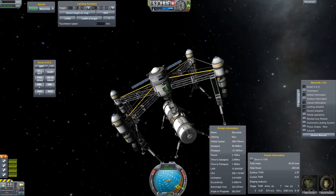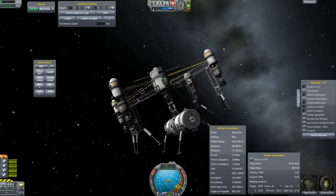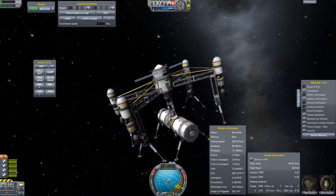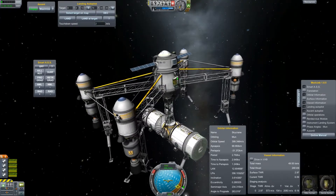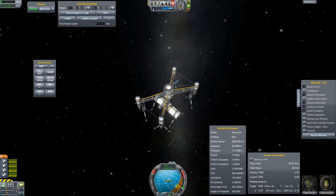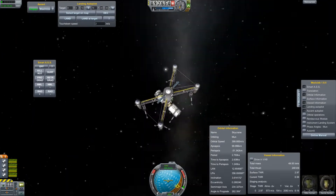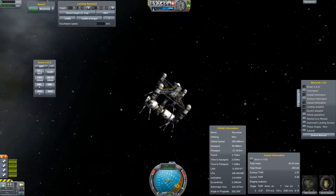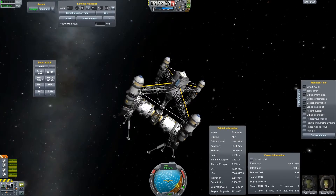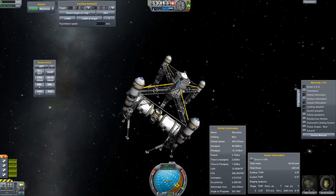The upper part with these four long arms is the sky crane, and the lower part with this little tower and these habitation modules is my first moon base module. The plan is to let it sit on the moon as a permanent base, and after that I will build a space station around the moon.